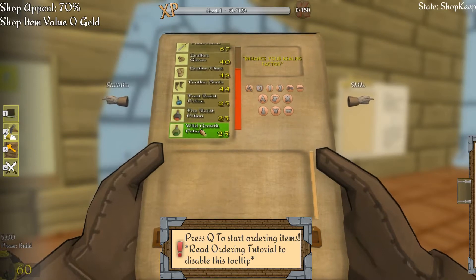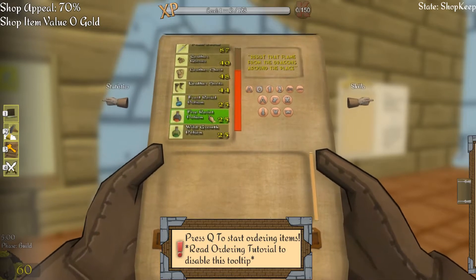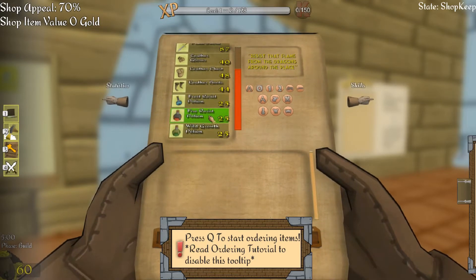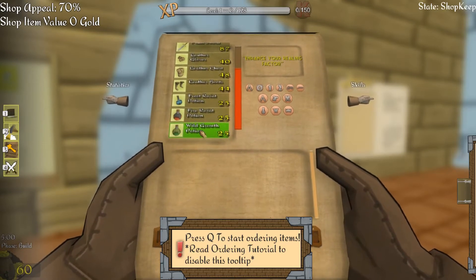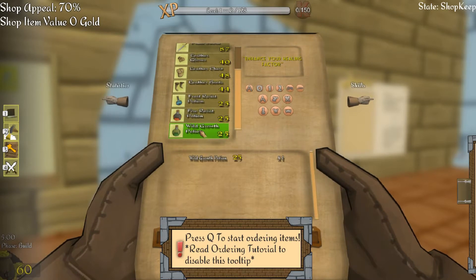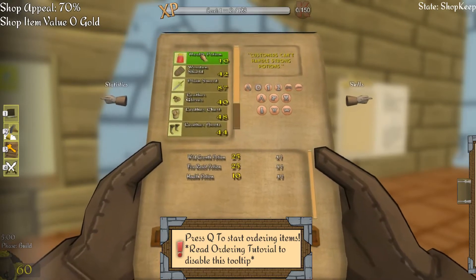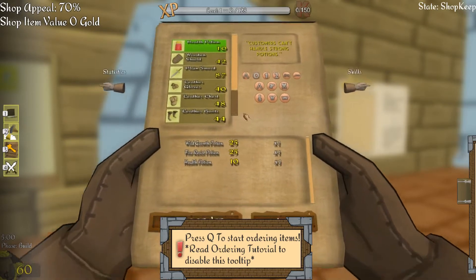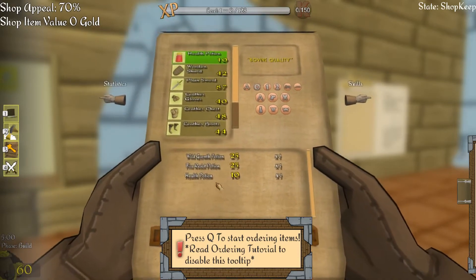Wild growth potions presumably makes you grow in a wild way. And obviously frost and fire resistance potions. That's very interesting. Well, I've abandoned my principles — I'm going to become a potion seller once more. So let's have a wild growth and a fire resist. That's 50 gold. And a health potion. Perfect. I can't actually see because it's trying to make me read the ordering tutorial. Be right back.